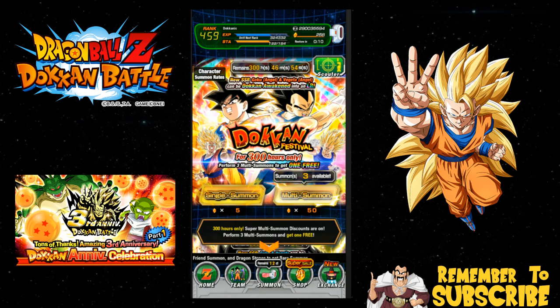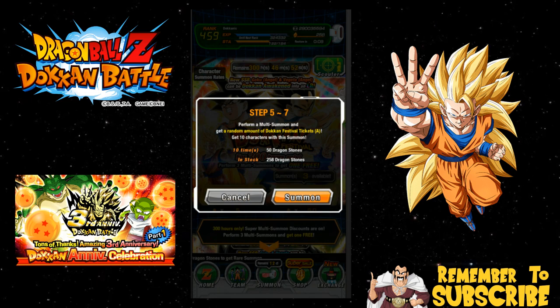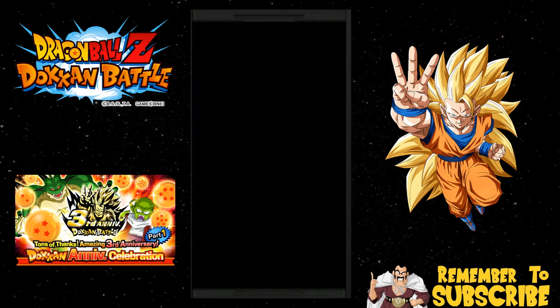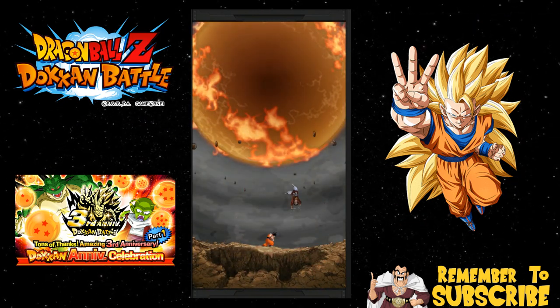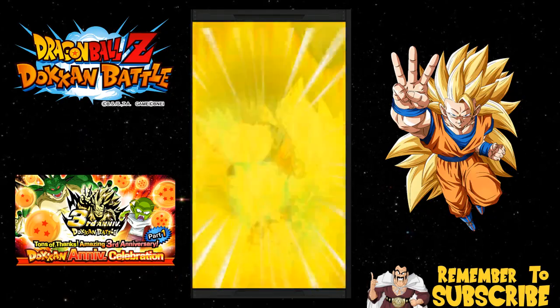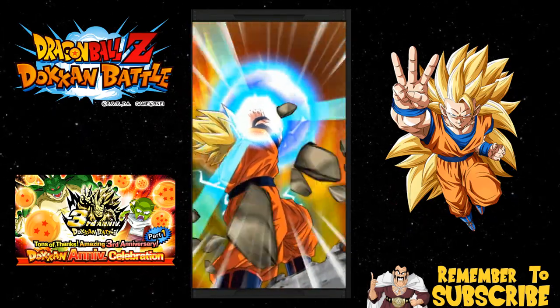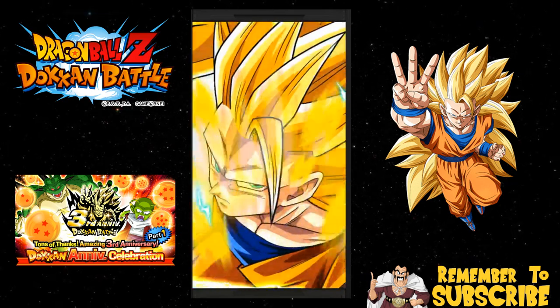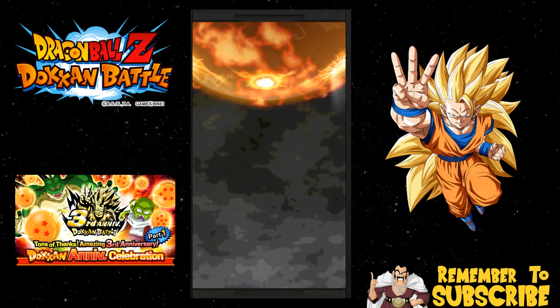Let's jump back into the summons. I'm really hoping I can get the LR or the INT Super Gogeta since I don't have either of them. We got Hercule on the right, no rainbow, super saiyan — here's hoping. Super Saiyan 2... oh, we got Super Saiyan 3! I like that animation — almost never see it.